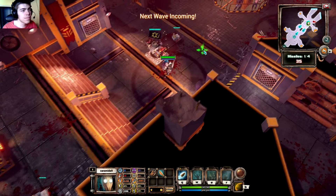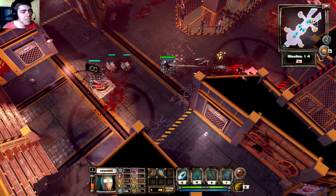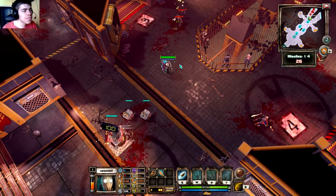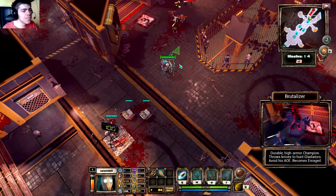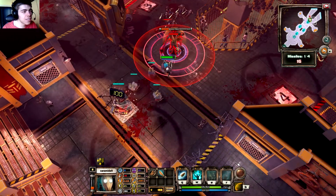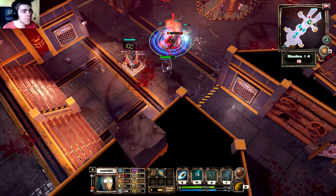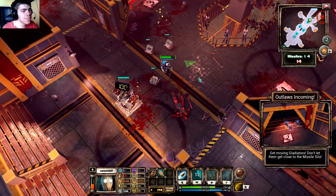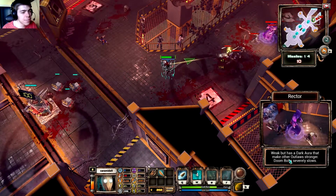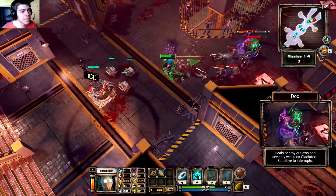The outlaws are incoming — buckle up! The Bruiser has automatic attacks, which is pretty cool. That wave was fast. Four waves total to face. A brutalizer boss is coming — we unlock our next ability. Get away from the ground slam! A 'rector' is weak but has a dark aura that makes other outlaws stronger.